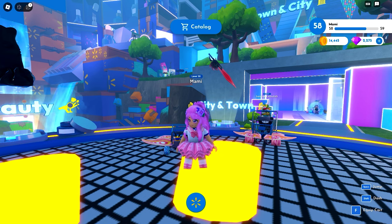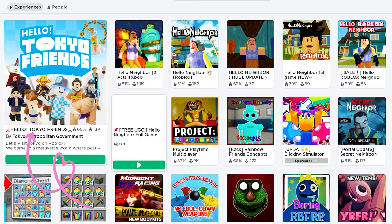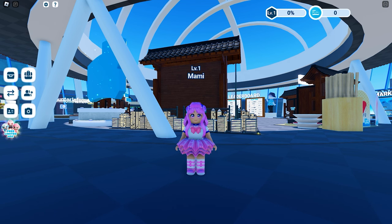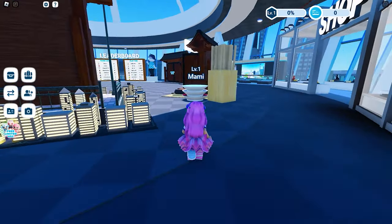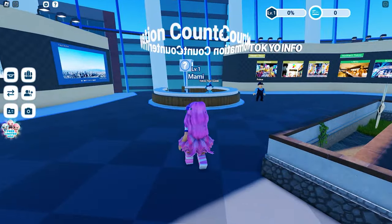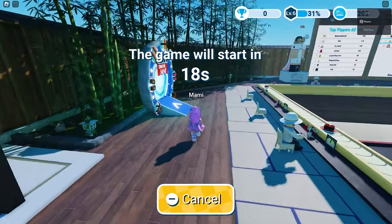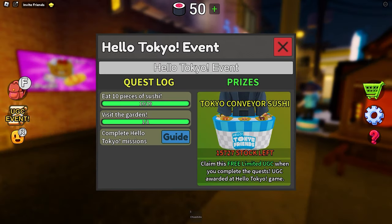Join the game called Hello Tokyo Friends by Tokyo Metropolitan Government — this icon. To get both UGCs, all you need to do is complete the UGC quests: like the game and join the group, get the Tokyo Conveyor Sushi badge, and win Sushi Showdown 10 times to get the Conveyor Sushi Belt. The like requirement is easy — we just need to like and join the group. For the second requirement, teleport to the conveyor sushi restaurant from the main game and complete the requirements there.